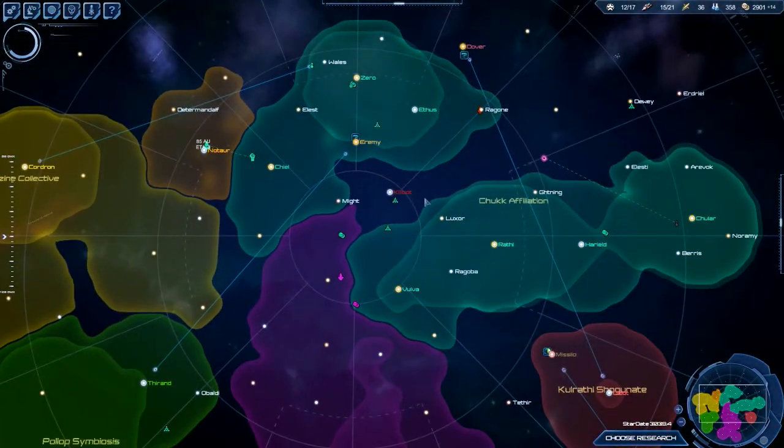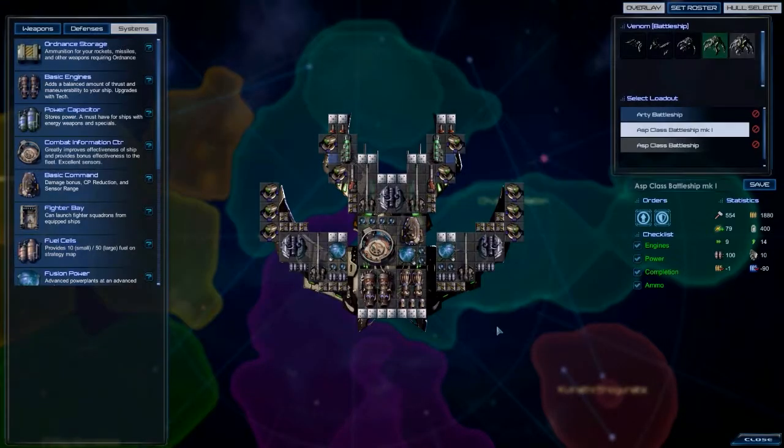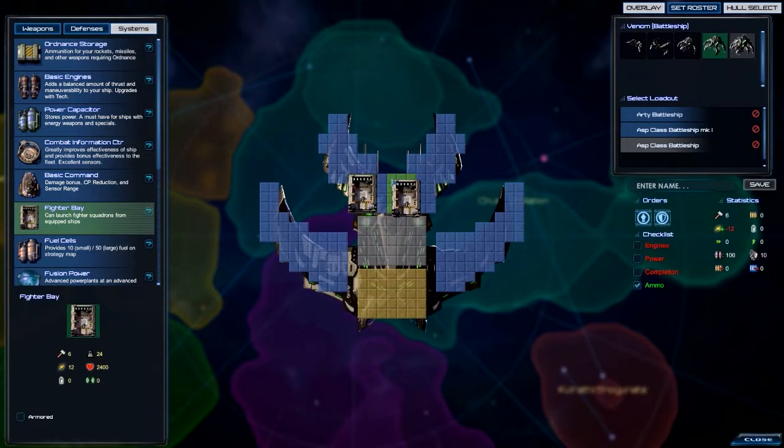I think we might want to build a couple more battleships, or maybe cruisers with fighters, or a battleship with fighters. You know what, let's build a super fighter battleship - a super carrier. How many fighter bases can we fit in one battleship? Let's find out.